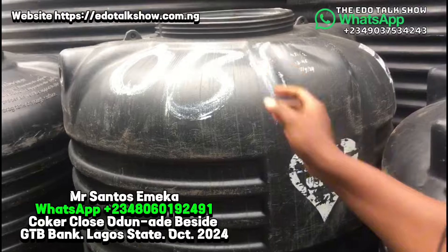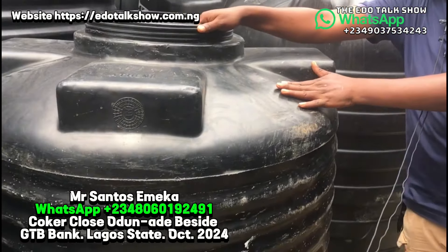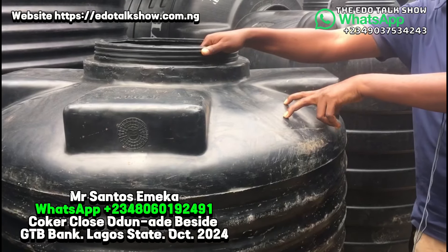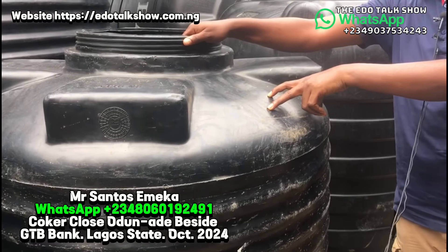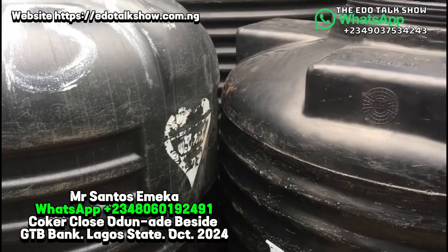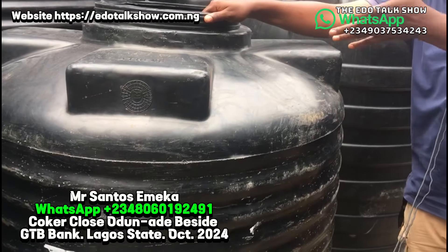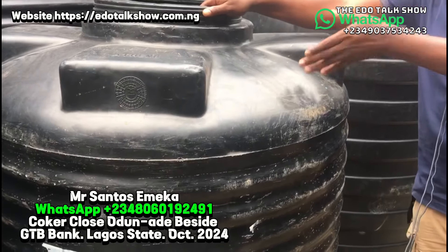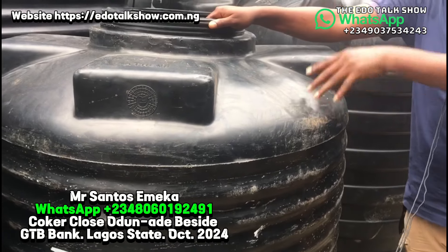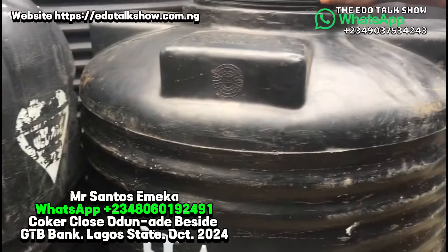Then this is another one thousand liter but this is old mode. Yes, this is double material. Okay, this double material will go at the rate of 110,000. Okay, this one costs more because it's double material — that means it lasts longer. And it has an advantage: when it gets burst, you can patch it. Unlike the other one — if this one bursts, you cannot, but it will not last as long as this one.